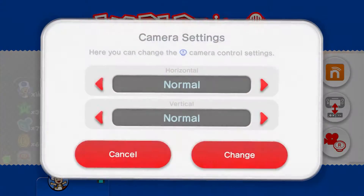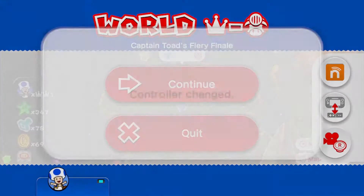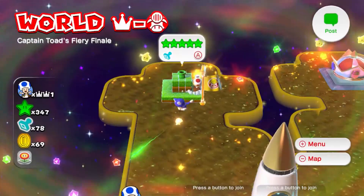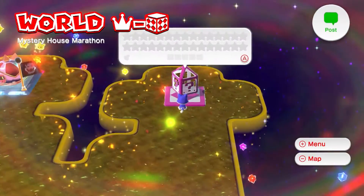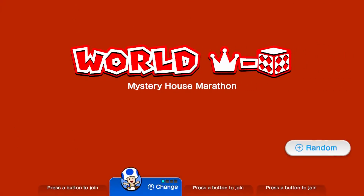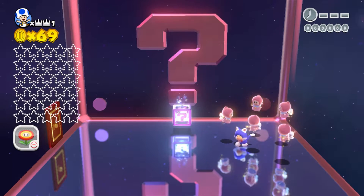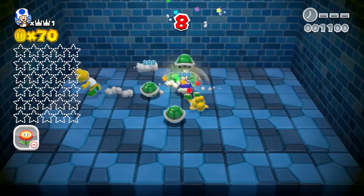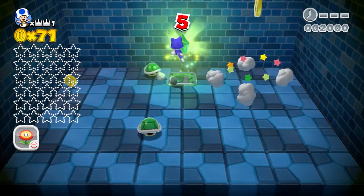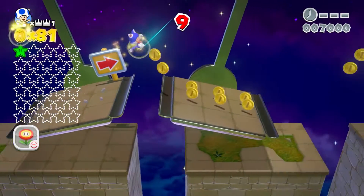Alright, let me just change controllers again, back to the pro controller. Next up we are going to go with this Mystery House Marathon. Let's go - I'm not looking forward to this. Look at that over to the left - that is 30 green stars. This one should be easy enough though.